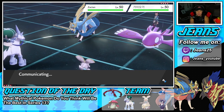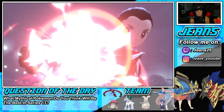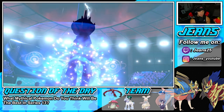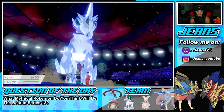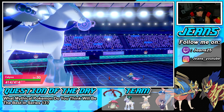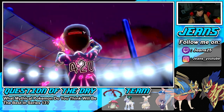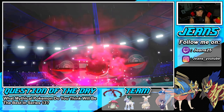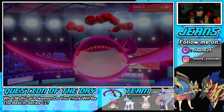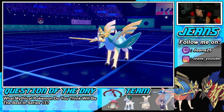He Dynamaxes Zacian - that hurts. I'm wondering what to do. If I can Max Quake into Zacian and take it out, I can also get a Special Defense boost. He protects Zacian - we still get the Special Defense boost, which works wonders for us. He's going to go into a Max Geyser into Calyrex. I can drop a Fleur Cannon at plus one - it drops our stats but does decent damage.